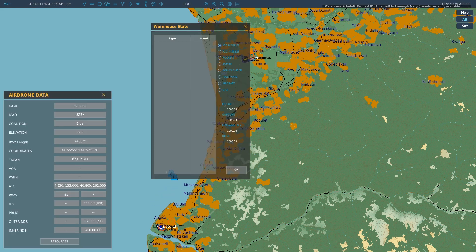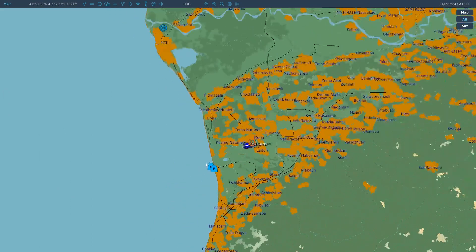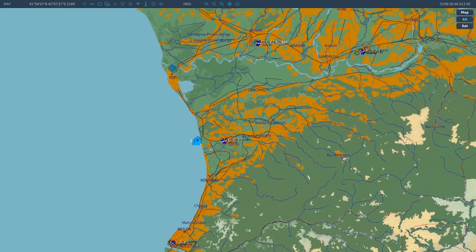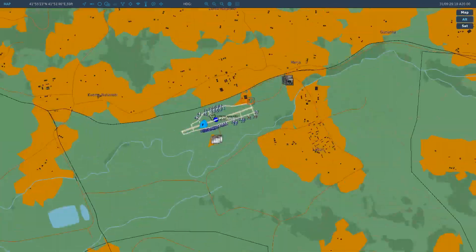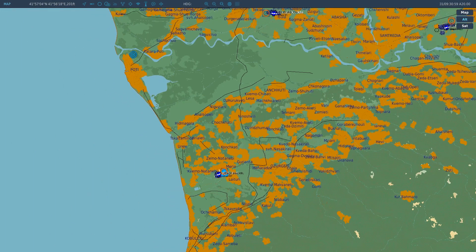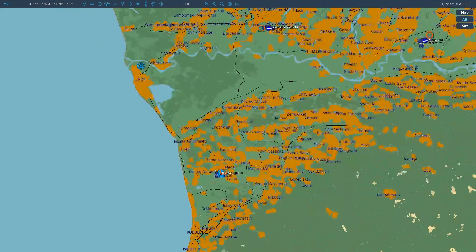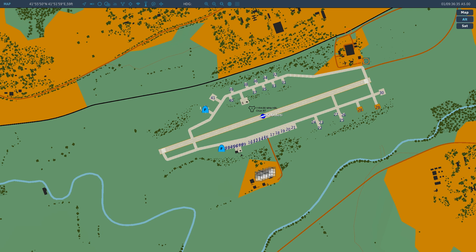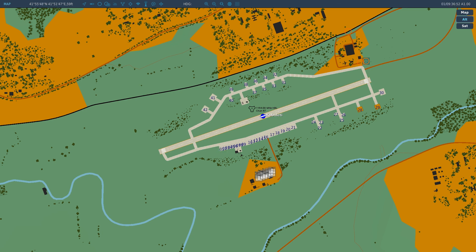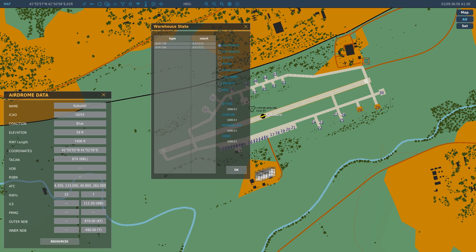Let's take a look at Kovaleti. There are no missiles here at the moment - I wiped out the resources, starting with zero. We'll wait for these F-18s to come in. They'll land, park, and their resources will be added to the airbase. Even at 20 times speed it takes a little bit of time. There's a message saying the assets were delivered. They despawned, and if we look at the assets here, there are now four AIM-7Ms and four AIM-9Ms - whatever was loaded on those airframes.